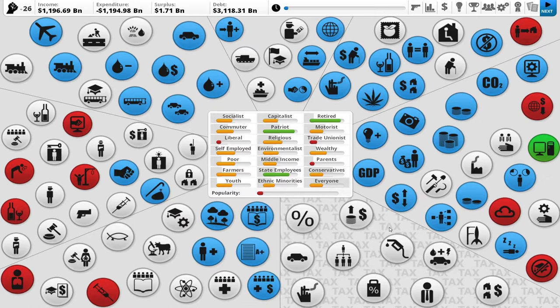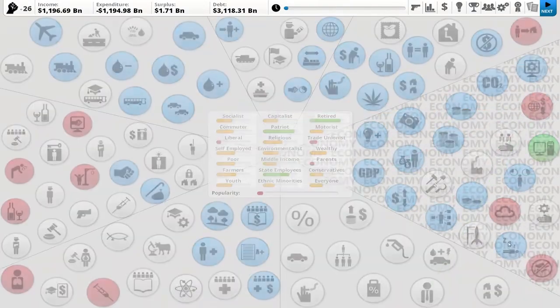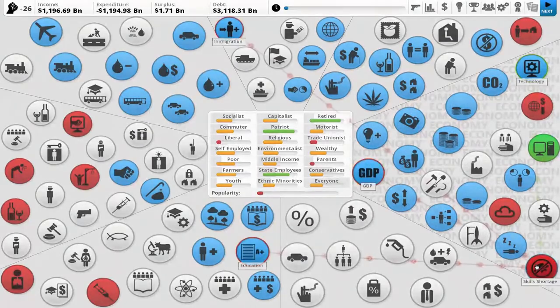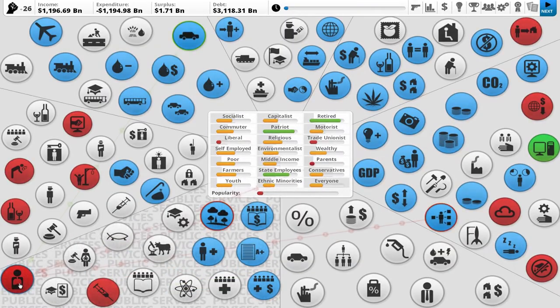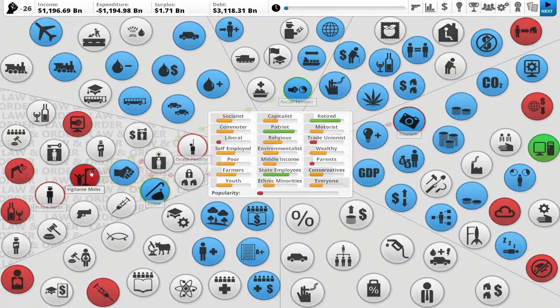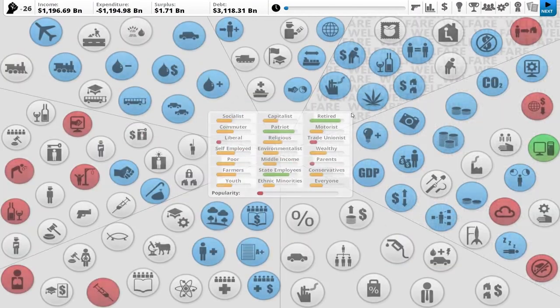Alright, so let's take a look. What do we have in the red? Holy moly, like everything? Okay. Homelessness is a problem. Uncompetitive economy. Pollution. Skill shortage, because our education's not good enough. We have drug addiction problems. We have an asthma epidemic. Alcohol abuse. Vigilante mobs. Antisocial behavior. And internet crime.